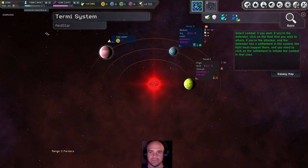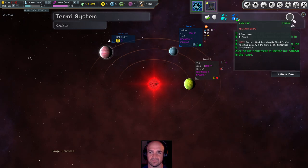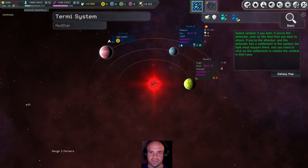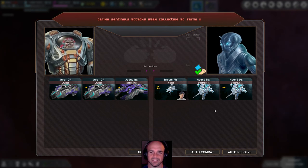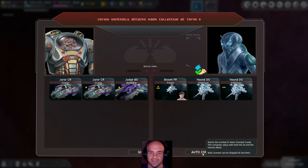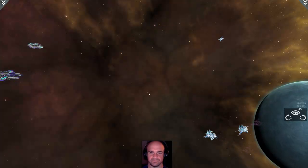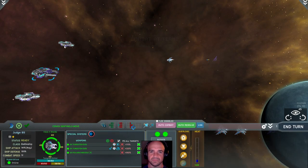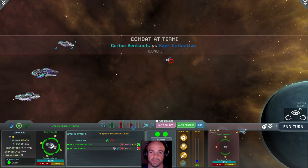We're going to fight. I don't wish to stand down — I want to fight. I hate that I can't just click on the fleet; I keep forgetting I have to click on the planet. Personally I prefer to be able to click on the fleet, or both. That's how I want to roll.